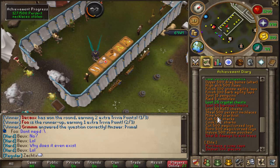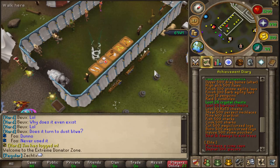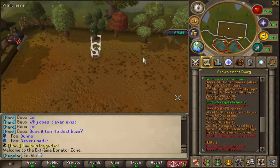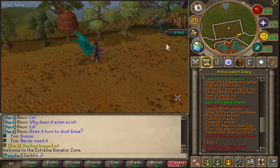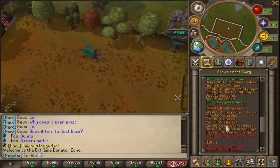Mine 400 stardust. Fish 500 sharks, cook 500 sharks. Cut 500 magic and curse logs — if you don't know where curse logs are, you just go to the extreme zone. You type the ::extz command and it takes you to the extreme donator zone, and that's how you get curse logs. But it is not required — it says magic slash curse logs because it'd be kind of BS if you had to be a donator to get a completionist cape. So that's not a thing. Then you've got to burn 500 of them.